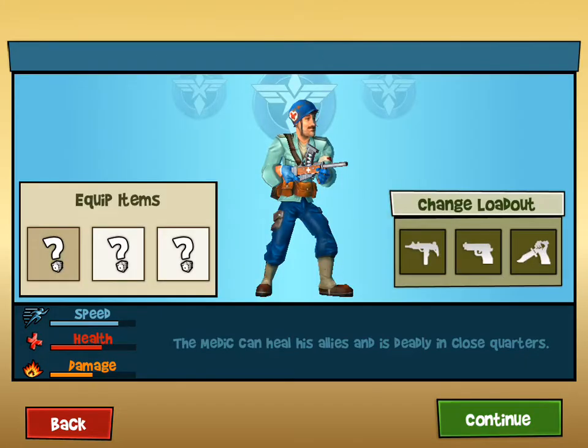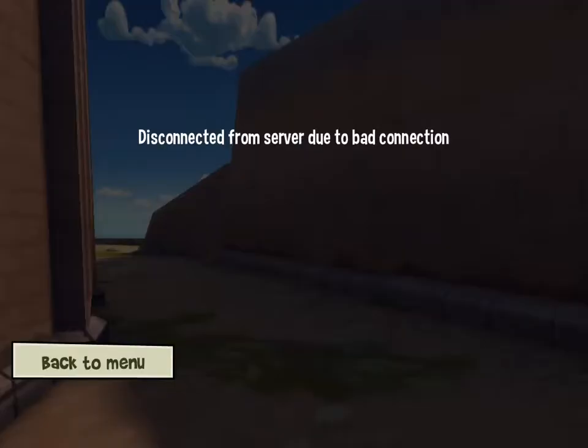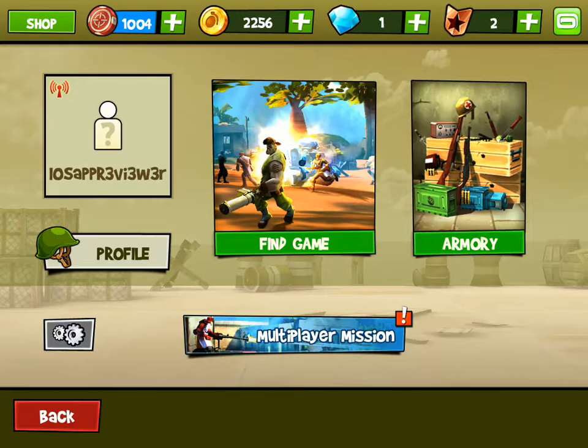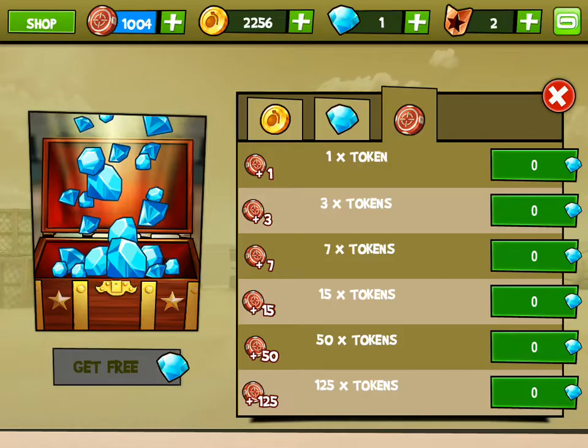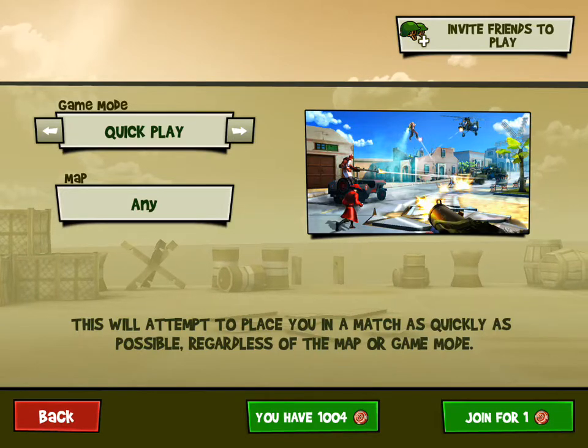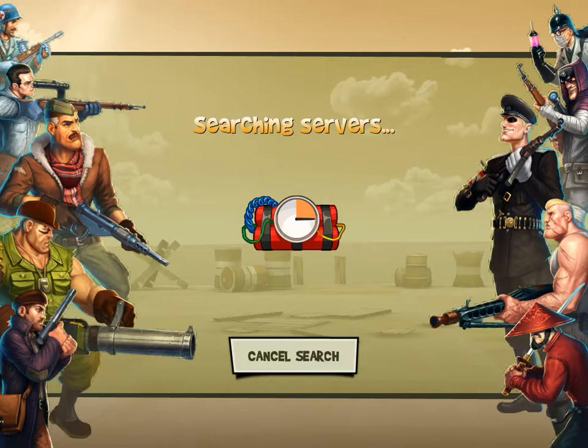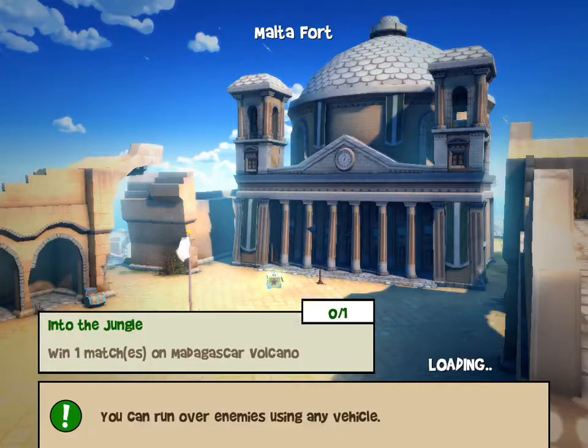I'm gonna be the medic just to show you how — oh, come on, disconnected due to bad connection. Let's try joining another one. And here's where the in-app purchases come in: you need diamonds, and to get diamonds you need real money. Sorry about that — my earphone fell out of my ear.